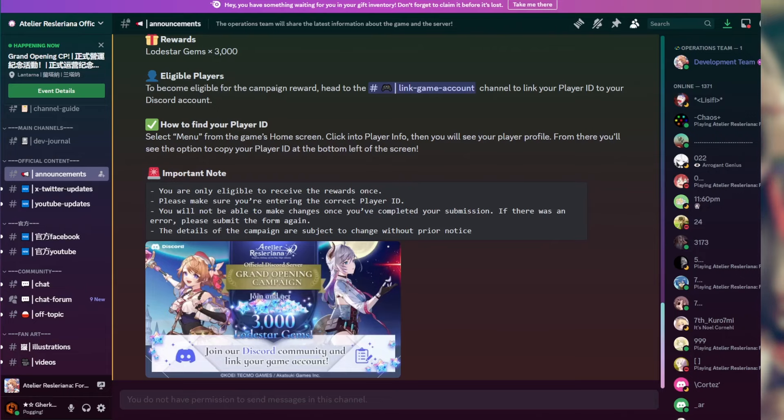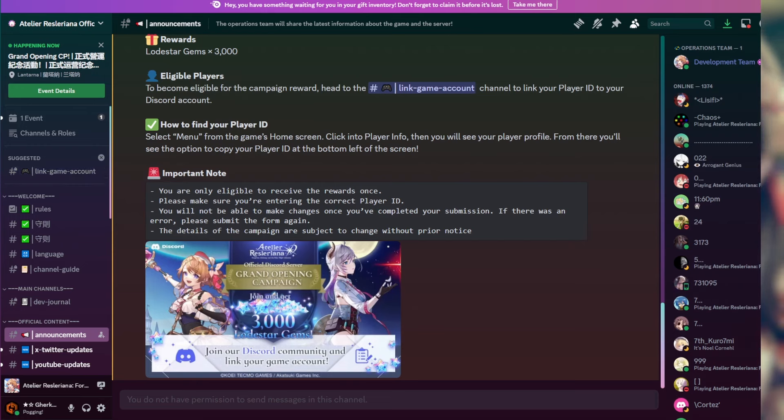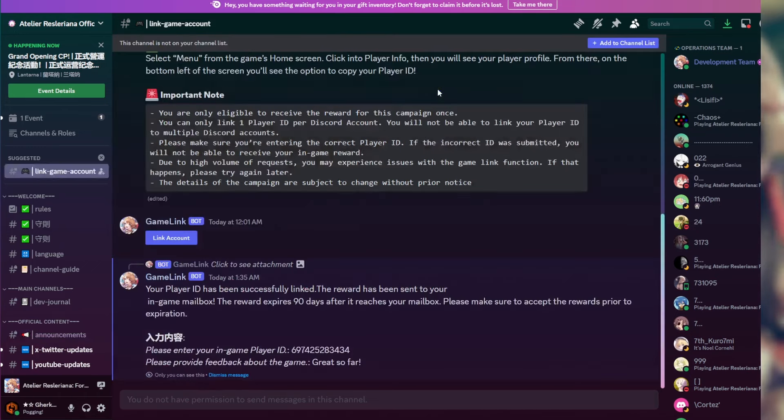Go back to Discord. For most of you, like me, the relevant channel won't be in your suggested channels. What you can do is hit the 'Link Game Account' button, and then there's going to be a 'Link Account' button there.